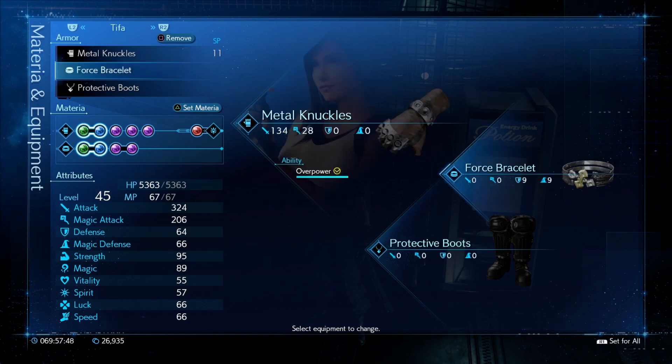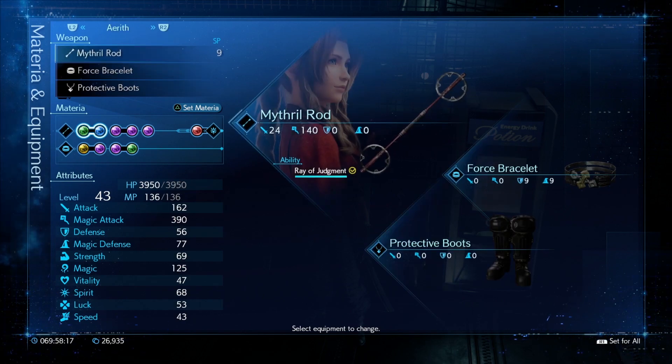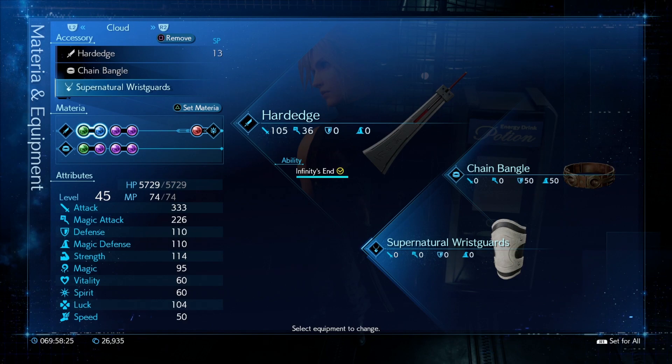Tifa: Metal Knuckles, Force Bracelet, Protective Boots — this will make her immune to Slow and Stop. The boss doesn't really use Slow, but it does use Stop, and Stop follows you around the battlefield, which can make pressuring the boss really annoying because you have to avoid it all the time. To make it easier I just put Protective Boots on so I don't have to worry about it. Aerith: Mithril Rod, Force Bracelet, and Protective Boots. Cloud is the only one without Protective Boots — he has Supernatural Wrist Guards.